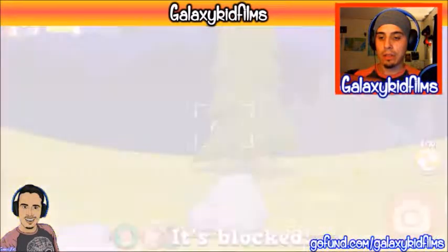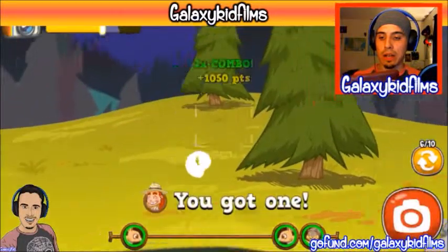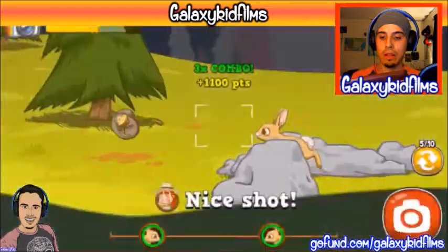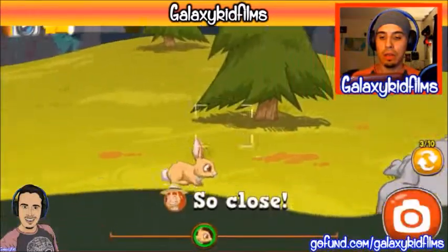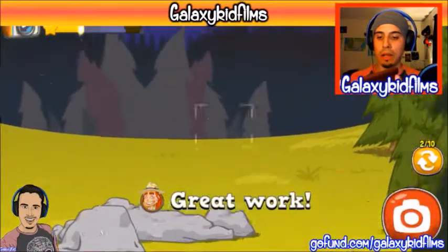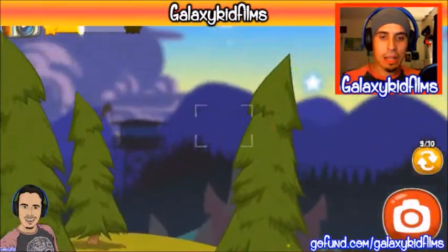There's one right here behind the tree - oh, he's blocked. There's a squirrel or chipmunk - got him! Another one, there's a bunny - got the bunny! Oh, what a cute bunny. So close, oh my god.